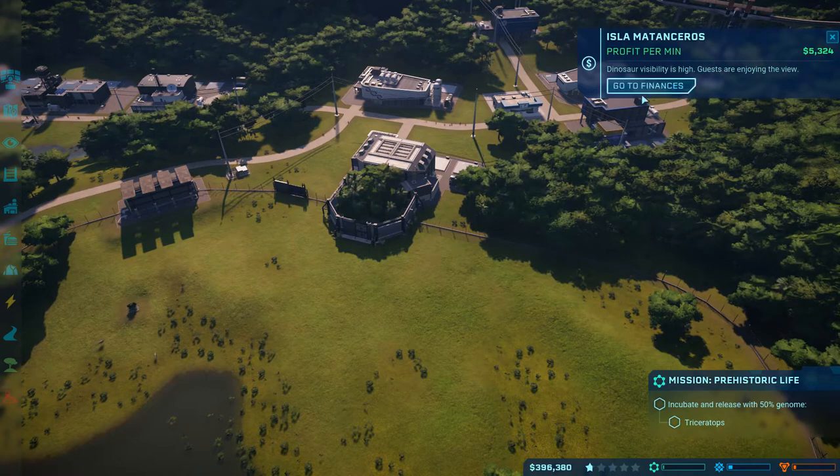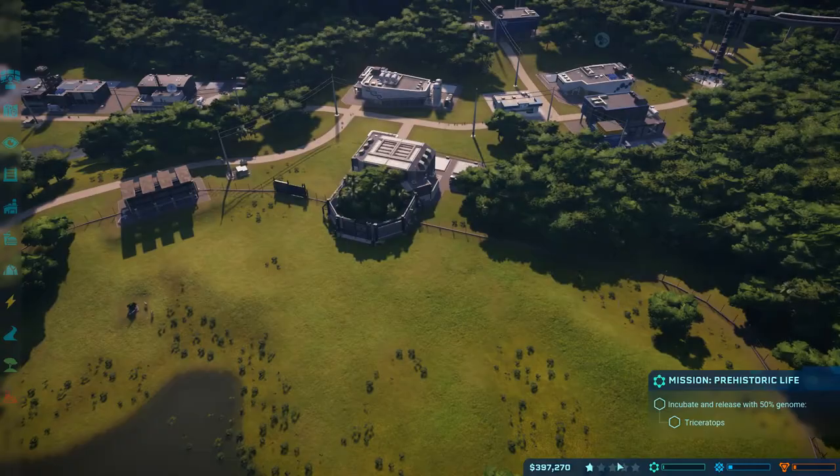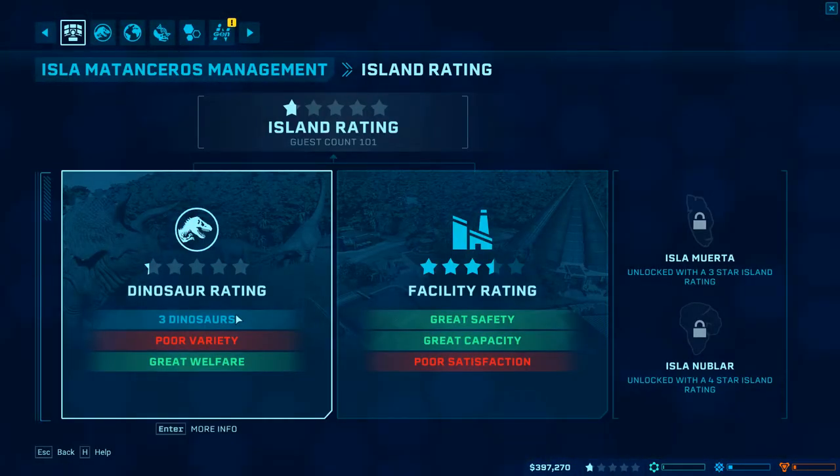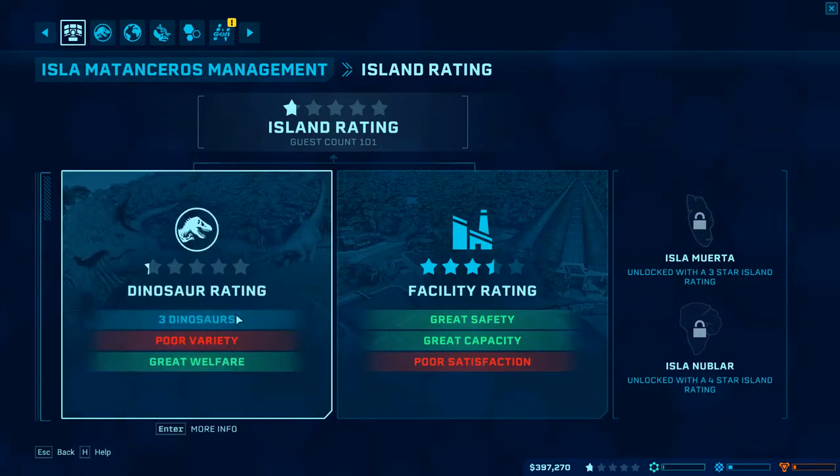Let's go ahead and incubate it and let's see if it succeeds. Profit per minute is at $5,300 - that's not bad. Dinosaur visibility is high. Right now my dino rating is pretty low because we have poor variety - we only have one type of dinosaur in the park right now.